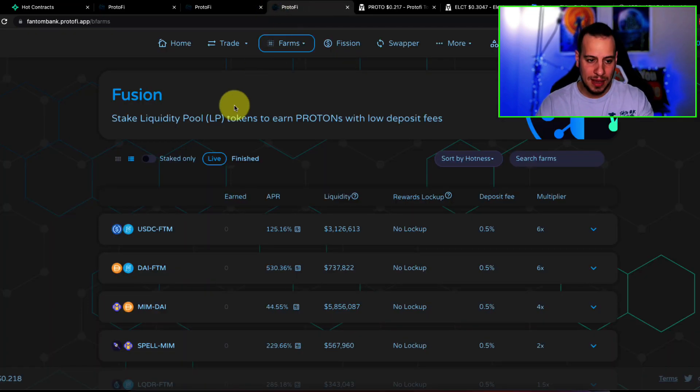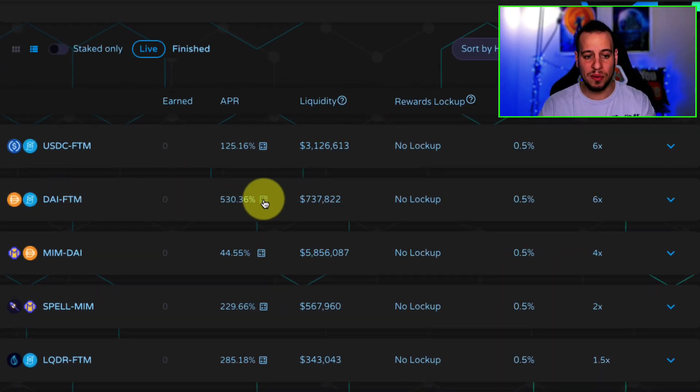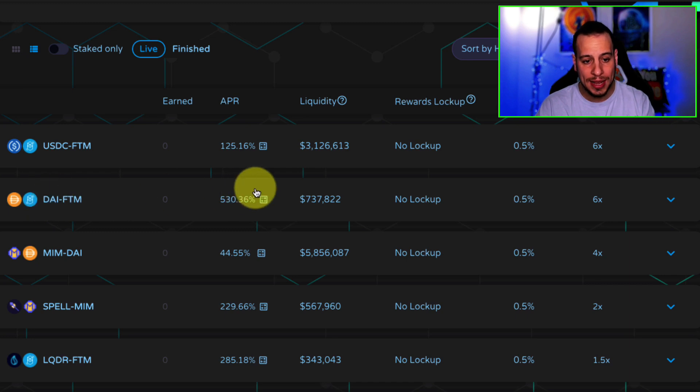If you go to Protofy and navigate to Farms and Fusion Farms, you can see very nice opportunities. For example, you can farm DAI and Phantom for 530% APR — that's crazy. If you're bullish on Phantom and want exposure to Phantom while also making money on stable coins, this is a great opportunity because 530% APR translates to roughly 8,000% APY. Keep in mind you are exposed to DAI and Phantom, and also to impermanent loss if Phantom's price moves significantly.